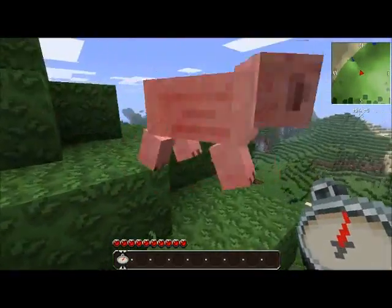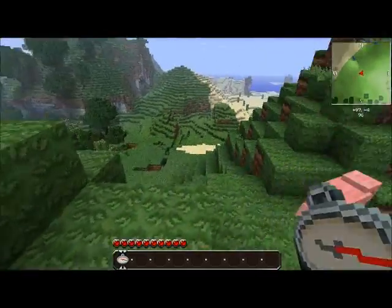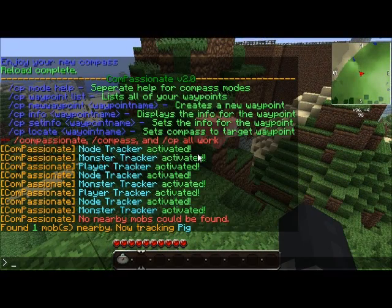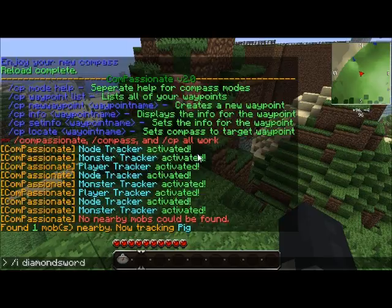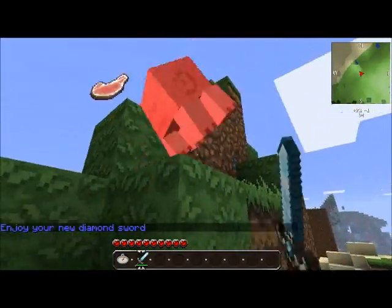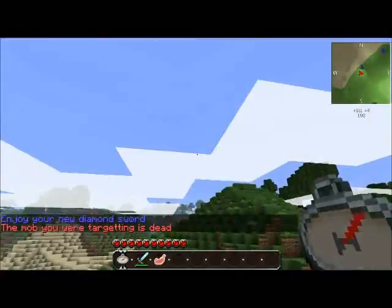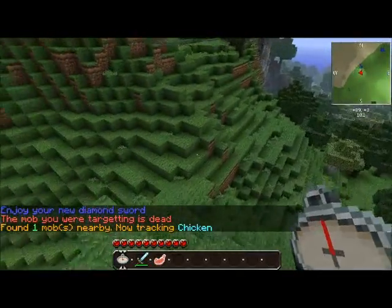Let's see if I can get the pig to move a little. There we go. Now, if you'll wait for it, it should update. There you go. Now if I wanted to kill him — Diamond Sword — whenever it decided to update around to that tick, it would tell me that the mob is dead, so I would know to search for a new one. And I'm now tracking a chicken.